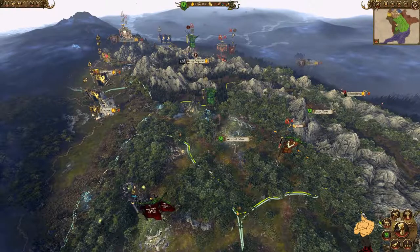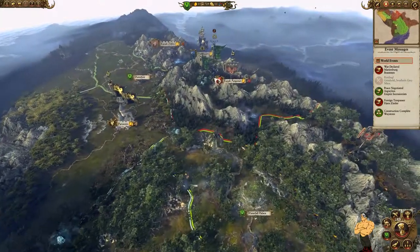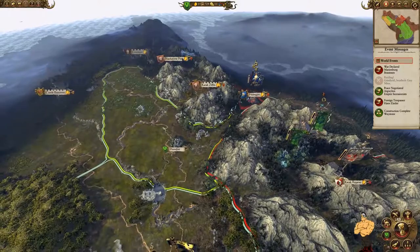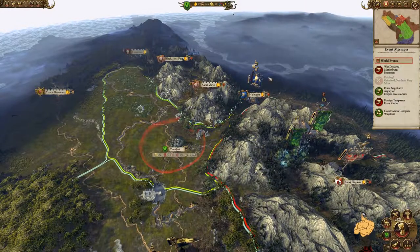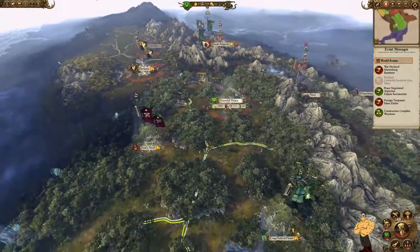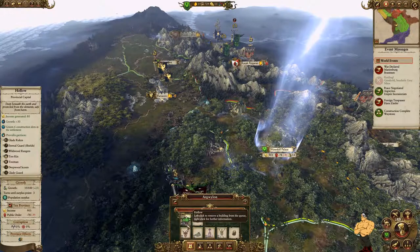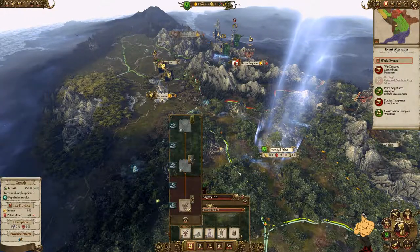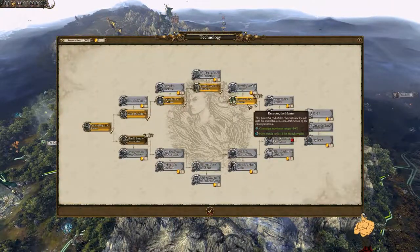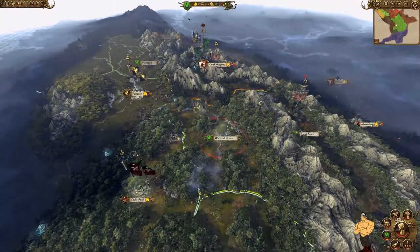It's turn 25 and we've just taken Montfort. The secessionists managed to take over but we took it back — they immediately asked for peace, which suited me fine. More importantly, that gave me the amber needed to upgrade to tier three. That will let us recruit higher tier Branch Wraiths and begin replacing our army with fully upgraded units.